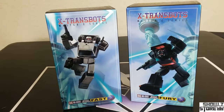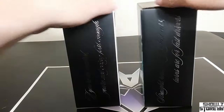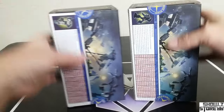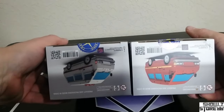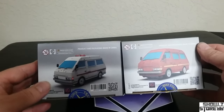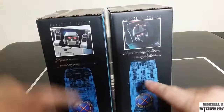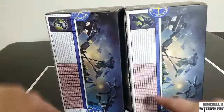Alright, here is the packaging. As you can see — Fast and Fury — very X-Transbots-ish, and there it is on the back. I'm sure there's going to be repaints, probably already repaints up. What do we got here? We got Ratchet and Ironhide, some Cross-Cell going on, some crazy stuff that they like to do. This shows some interesting stuff there — tech specs.